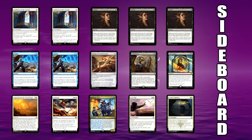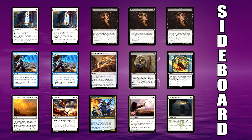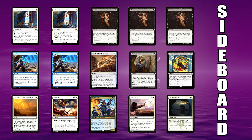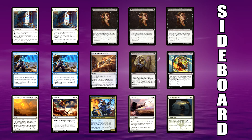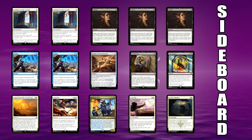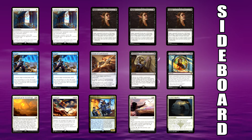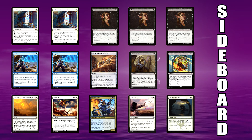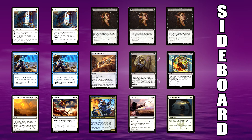Now we'll take a quick look at the sideboard. We've got Authority of the Councils as a 2-of — bring them in for the aggro decks. Duress is there when you're playing more against control-style decks — love that card, been around for ages and reprinted. We also have some Negates for when they want to be countering our stuff in the control mirror, or killing our creatures and sweepers. Crook of Condemnation is there as a 1-of — even though we use the graveyard quite a lot, there are decks using it more than us right now. Dispossess was brought in to choose one of those annoying artifacts — basically you name it and remove all copies.